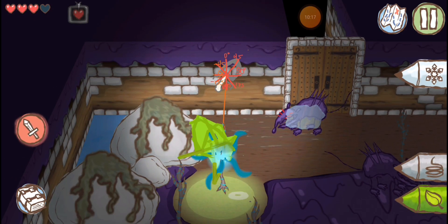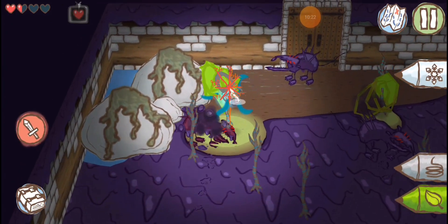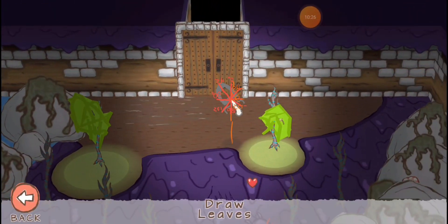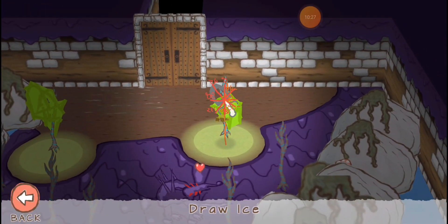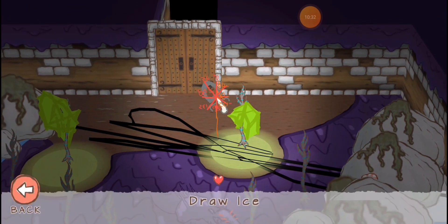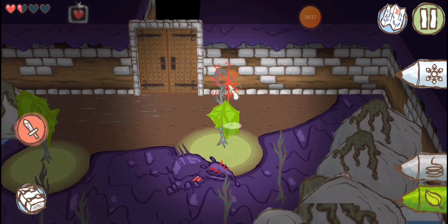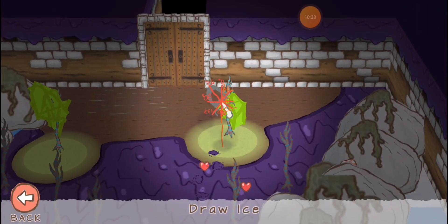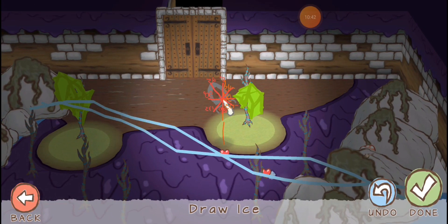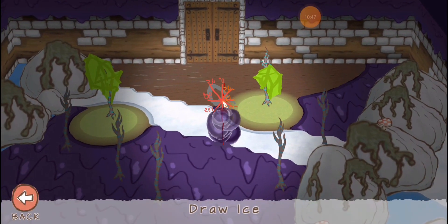I'm basically — you basically are God with the ice pencil. You can't kill me. I'm invincible. There's a really cool trick you can do with the ice pencil and ice.